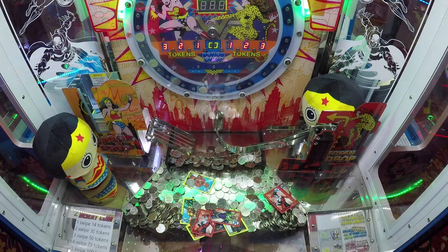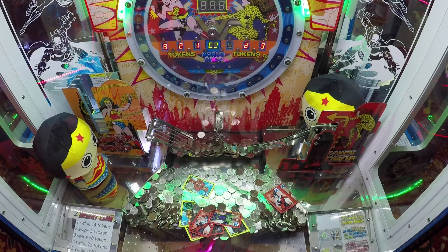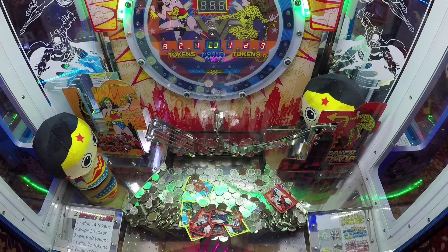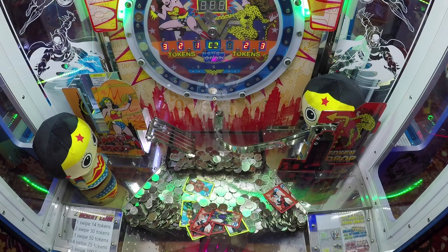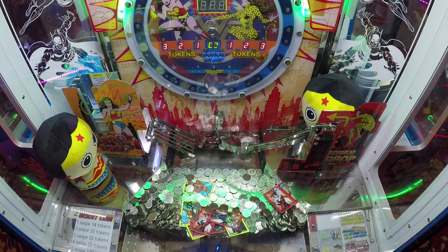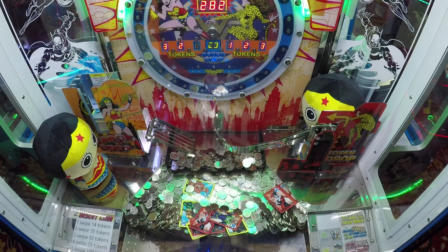Obviously we want to try and win that Aquaman — the rarest card of the yellow hero set and the second rarest card in the machine. The most rare card is the red Darkseid villain card, which isn't in the machine at the moment. It would be really interesting to see that come in as well. Every Darkseid I win completes the set, but it's always good to have another Aquaman.